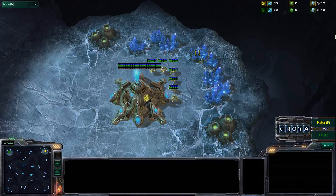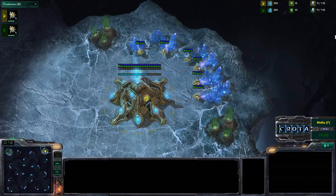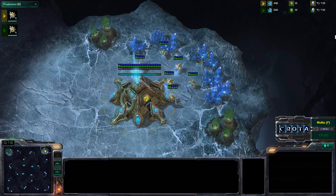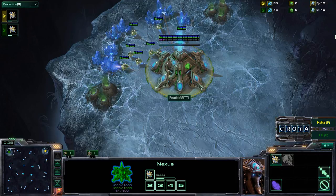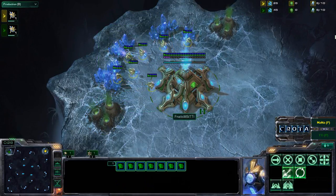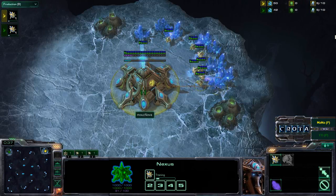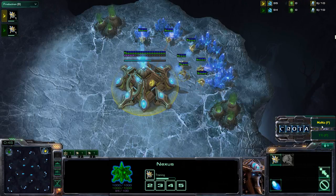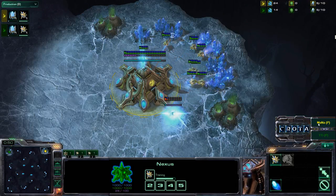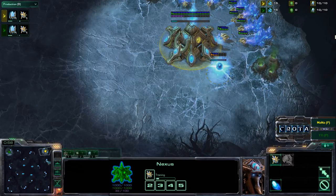Hello everyone, this is Crotec giving you game 3 in a best of 3 series between Mousesports' Mana and Fnatic's TT1 here on Crevasse. Someone told me it's pronounced Crevasse rather than Crevasse — I always want to try to pronounce things correctly. We have TT1 spawning on the top left-hand side of the map as the green Protoss, while Mana spawns as the yellow Protoss player.